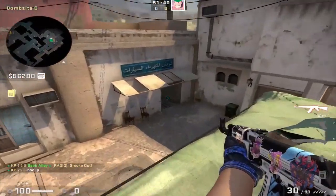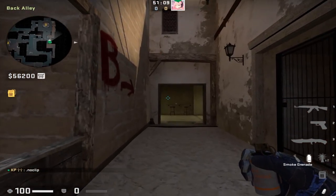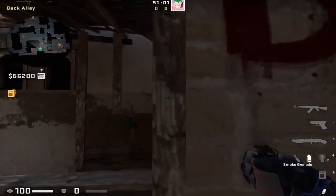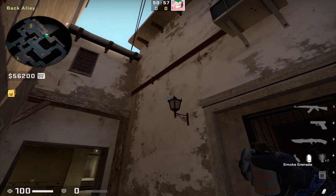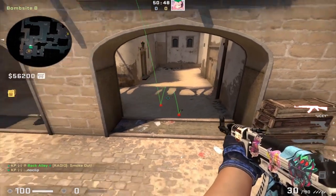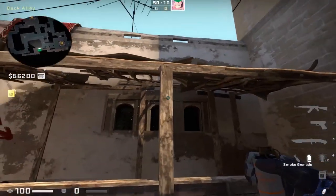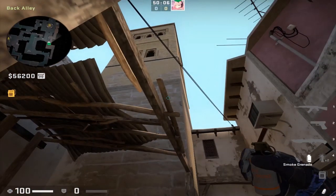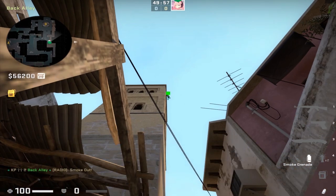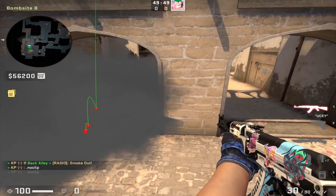The market door smoke lands perfectly in the doorway and allows vision if CTs push through it. For B site arch smokes from inside apps, for left side arches line up along the third wooden peg, find the tip of this lantern sticking out, place your crosshair a little bit above it, and jump throw — you need a jump throw bind or it will not land. This smokes the left side arches from B apartments. For the right side arch smoke, from the second wooden peg, put yourself in the middle of it, find this line sticking out from the building, and move your crosshair to the right — simple left-click throw.